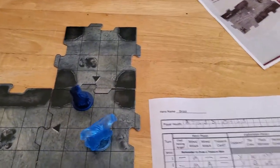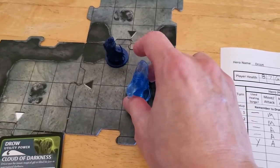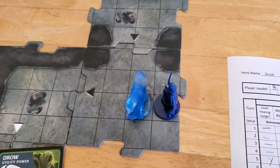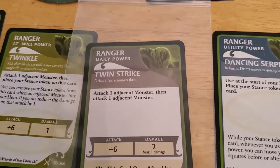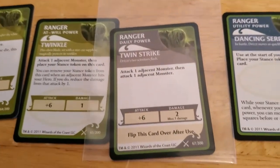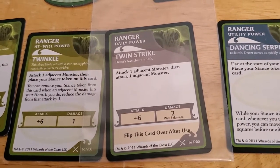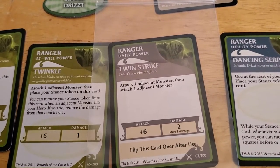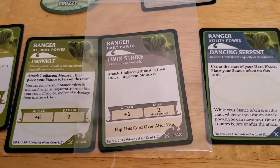So I think what we'll do, in anticipation of perhaps killing this thing, we will move around to the back side of it. And we're going to use our at-will power. We did get a new one last turn — attack one adjacent monster, then attack one adjacent monster. It gets a plus two, and even if we miss, it does a damage. You know what, we're going to use it. So we're going to use Twin Strike.